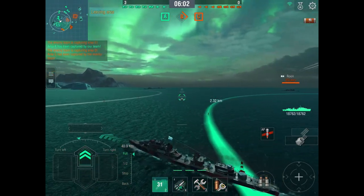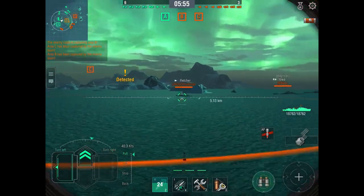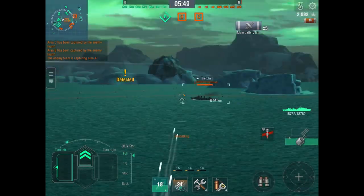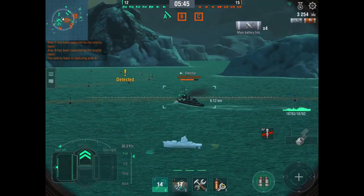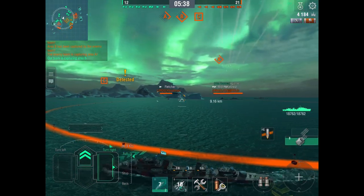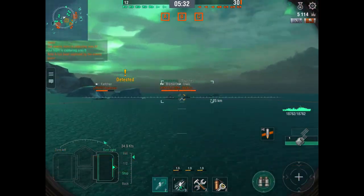Now we know where the other destroyers are — they're in B and C. He's spotted, and there's the Fletcher, so he starts opening up, pops the reload booster, and starts unloading into the Fletcher. The Fletcher probably has torpedoes away, so he's turning and dodging a little bit, but it doesn't look like any of the battleships are shooting at him. The Iowa is currently busy trying to push through the Bismarck.